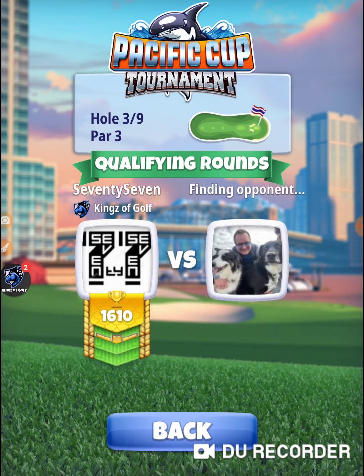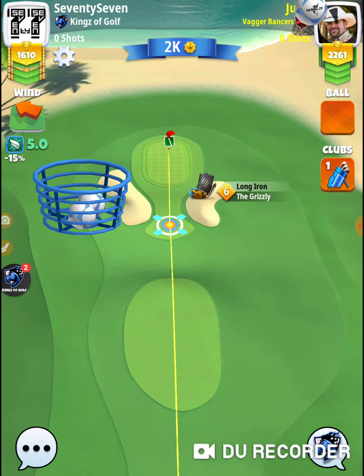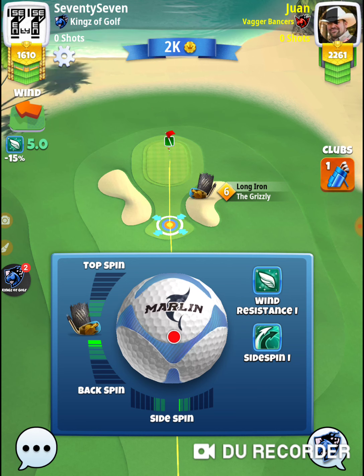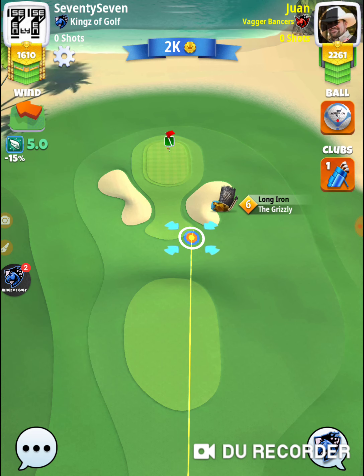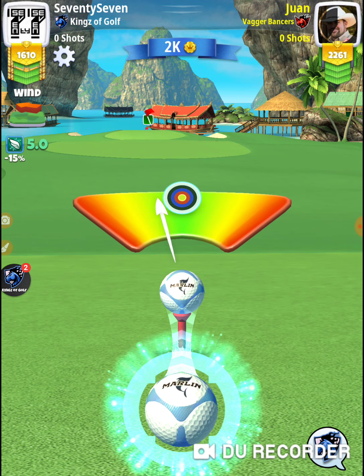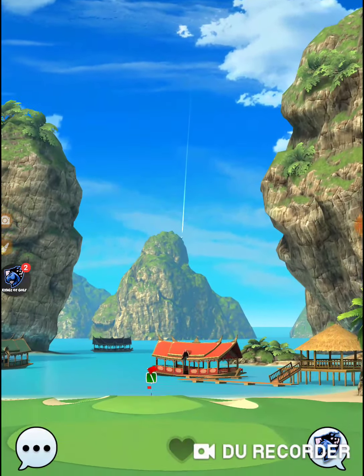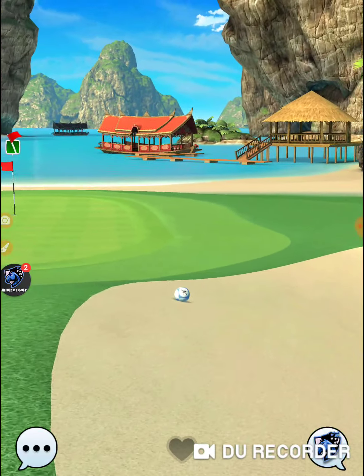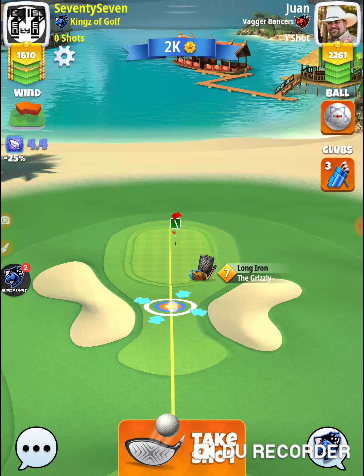I'm not going to do any special wind adjustment to start off with. The last time we had this hole in a tournament, I didn't do any special wind adjustment according to my prior notes. The side wind here is no bueno. My opponent is hitting on the uphill side of that mound, and unless you start in exactly the same spot, it's going to be totally different each time. By hitting on the other side, you're in front of the sand traps with zero chance of ending up in them.